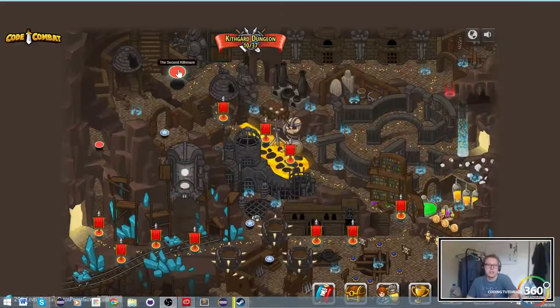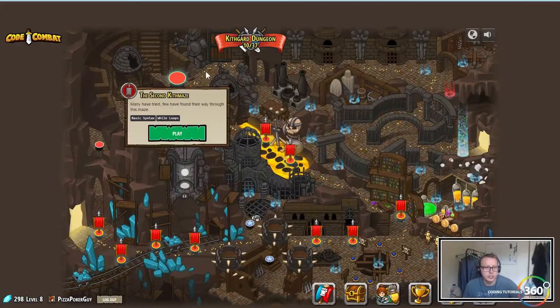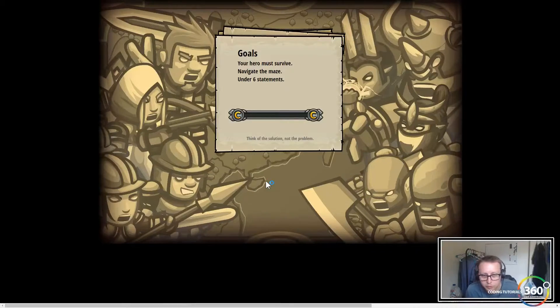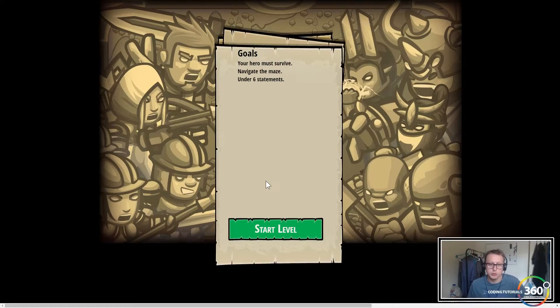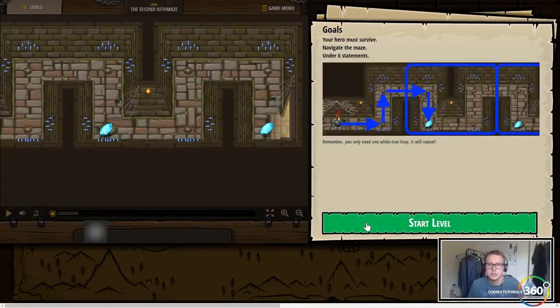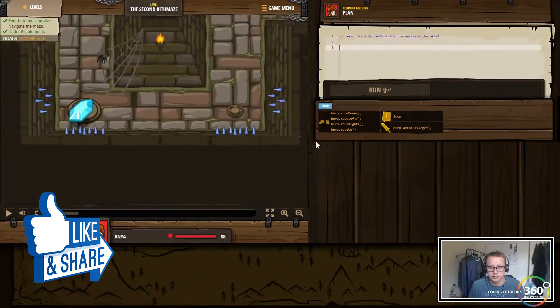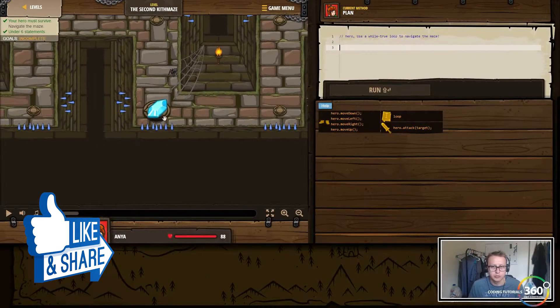All right guys, so we are back in the Kithgard dungeon — second level, Kith maze, basic syntax and wall loops. Should be similar to what we've been doing thus far. Navigate the maze — it's almost exactly like the last level, so we're just gonna have to set it up a little bit more on our own.